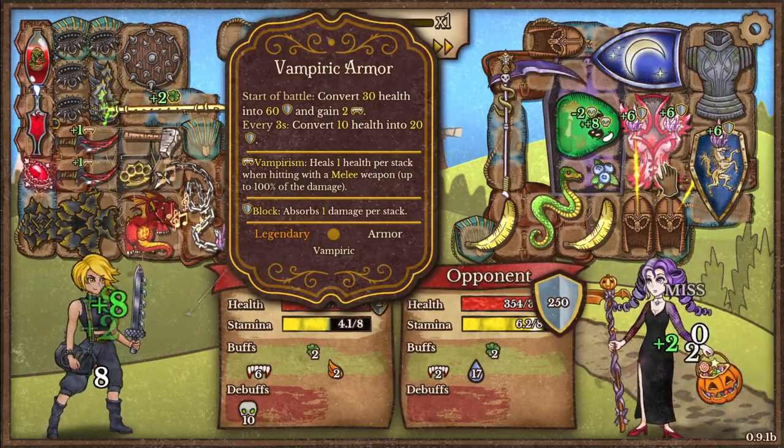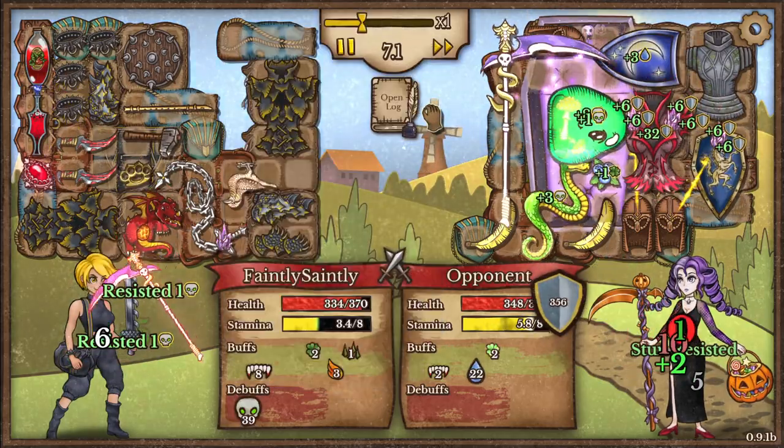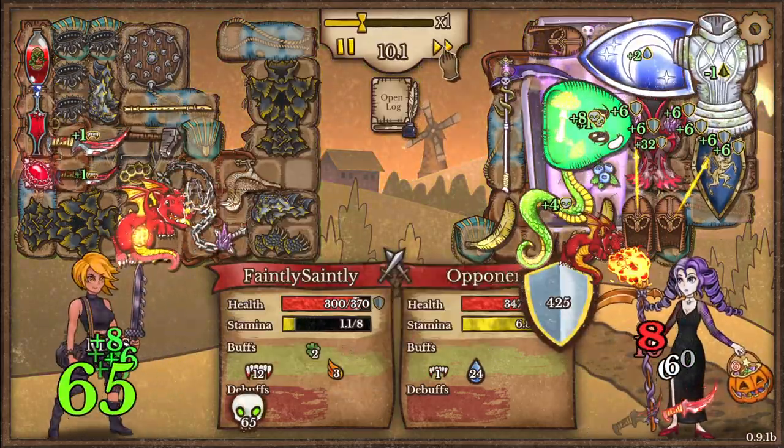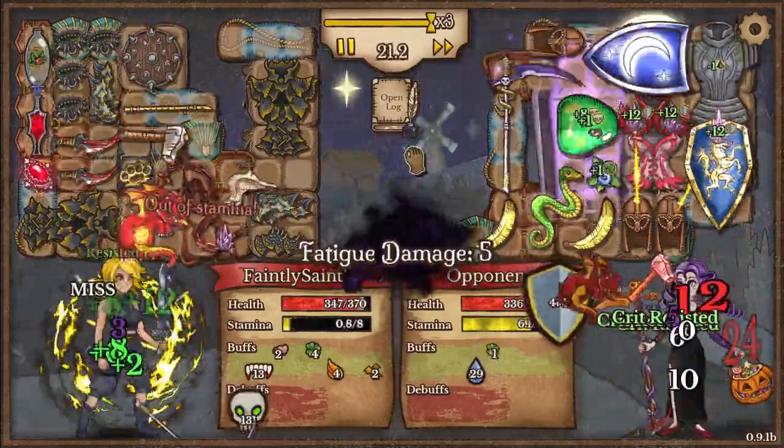Vampiric armour: convert 30 health into 60 shield. Moon shield — look at that armour level, holy moly. Speed this up — that is ridiculous.